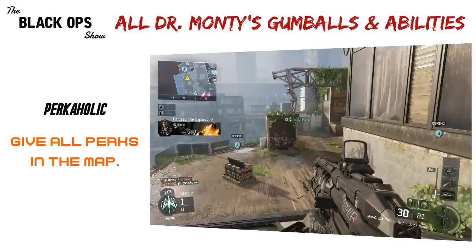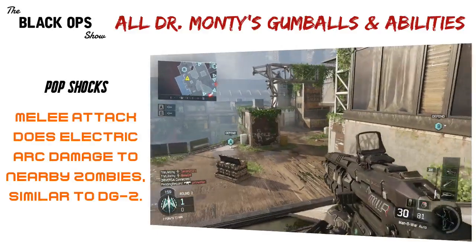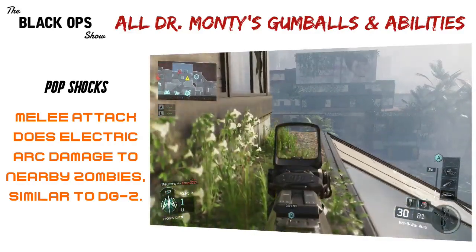Perkaholic: give all perks in the map. Immediate, lasts until you're down. Phoenix Up: revive everyone and keep all perks. Player activated. Pop Shocks: melee attack does electric arc damage to nearby zombies similar to the DG2. This happens for your next 5 melee attacks.